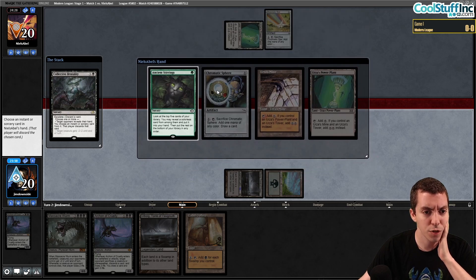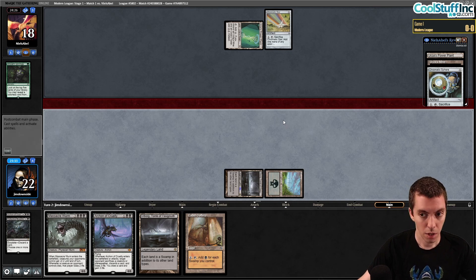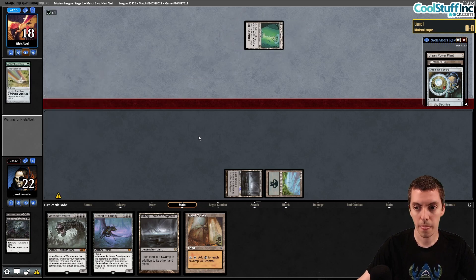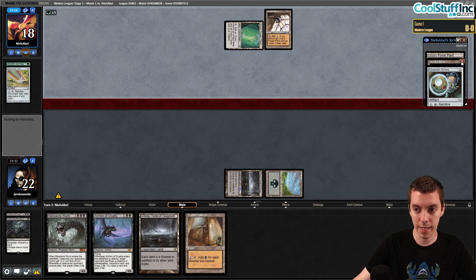Their hand is second Power Plant, Mine, Sphere, Stirrings — reasonably close to Tron but not there yet and no payoff yet either. They cycle the Sphere and the Star and can definitely get there. We're looking for some interaction point. They crack for green, and we definitely don't want to see a Stirrings or a Scrying.